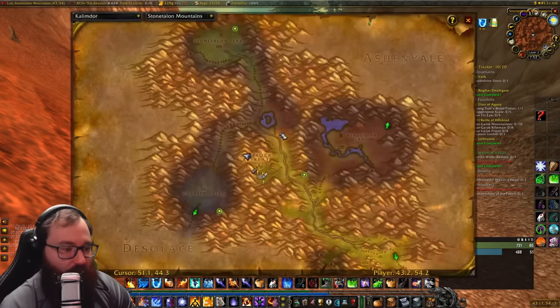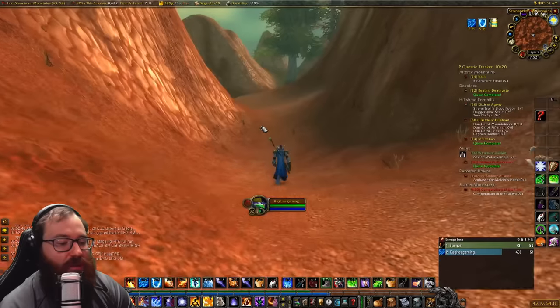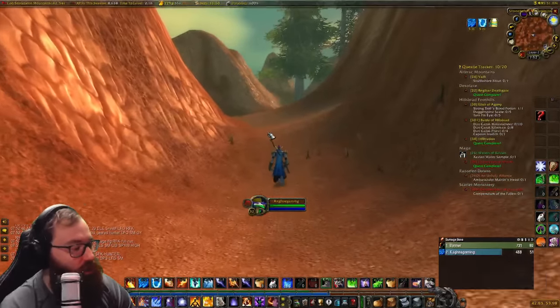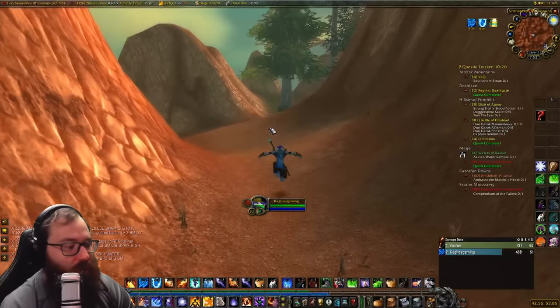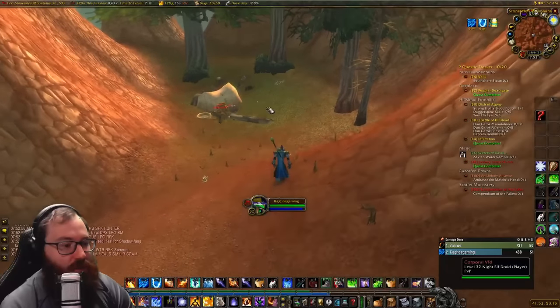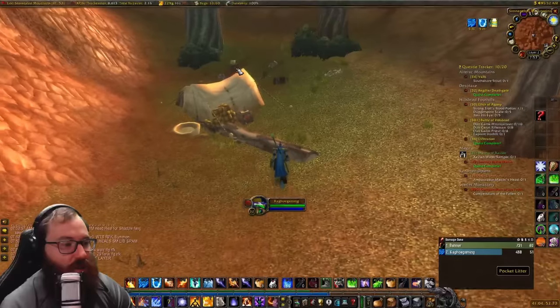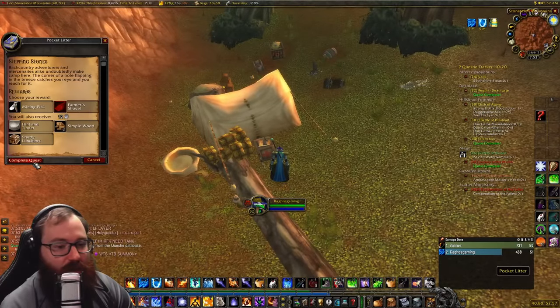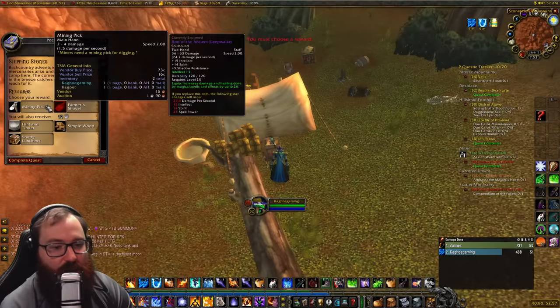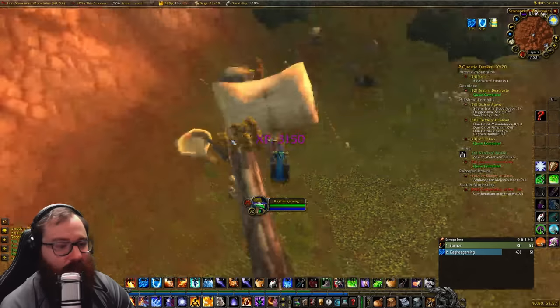Just northeast of Sun Rock Retreat at about 50,50 there's a long path that takes you up into the mountains. You keep running along it until you're at about 40,50. Once you're here, you just click on these objects. Clicking on them completes this step, and you have to choose a reward.